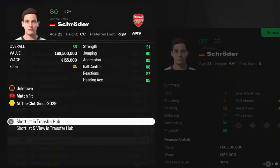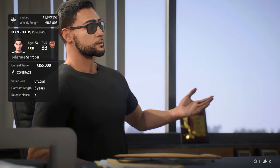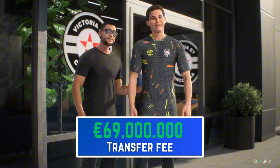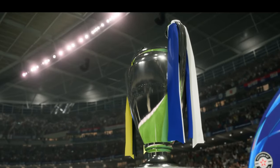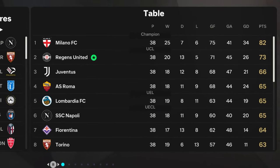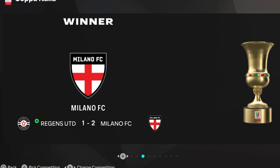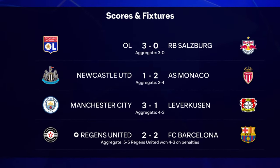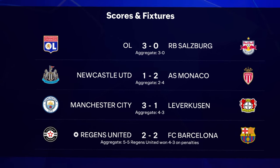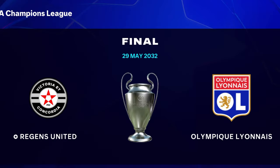With 78 million euros in the budget, we signed Johannes Schroeder from Arsenal — an 86-rated German center back — for 69 million euros. Schroeder replaces Moretti and is likely the region of Mats Hummels. We hoped the team was good enough for the Champions League. AC Milan beat us for the Serie A title again, Napoli took the Supercoppa, and Milan beat us in the Coppa Italia final too. But in the Champions League we reached the final: beating Barcelona 5-5 on aggregate via penalties, eliminating Napoli 5-3, and beating Real Madrid in the semi-finals. We face Olympique Lyonnais in the final.